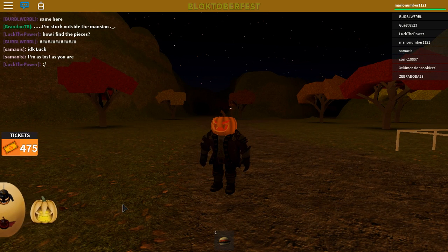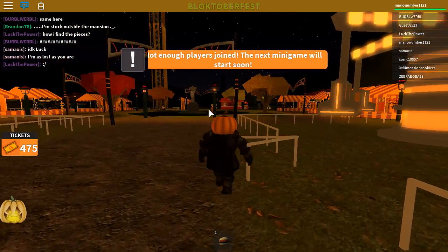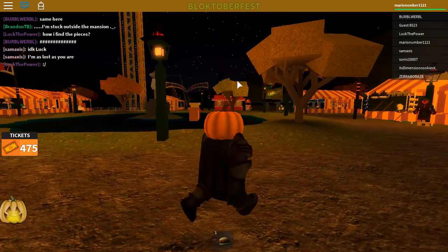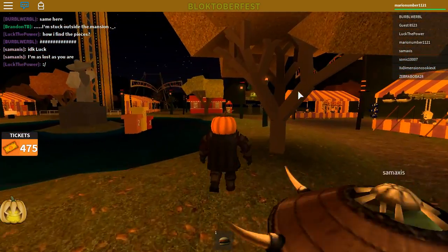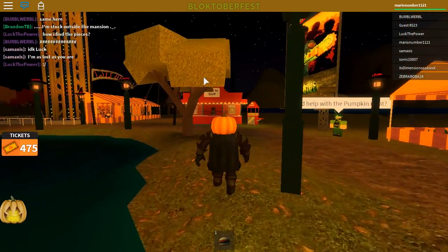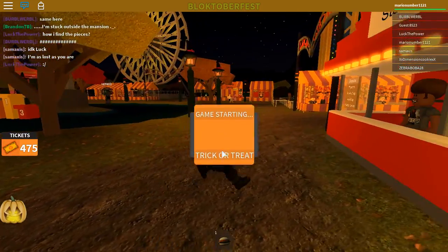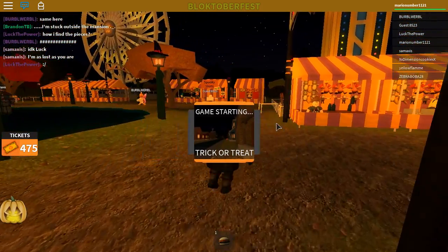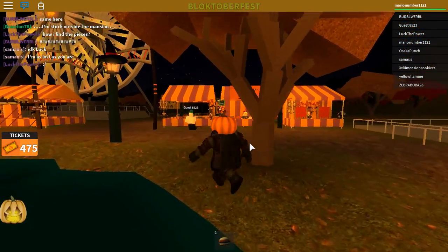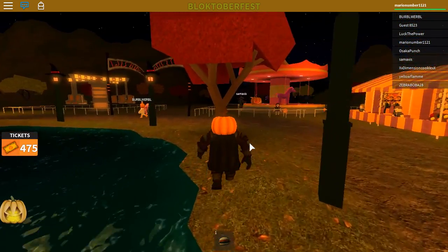The first one we'll be talking about is how to get the spider pumpkin. The first step is to go to the food and stuff store and buy a cheeseburger for about 500 tickets. After that, you need to go to the cave rave.